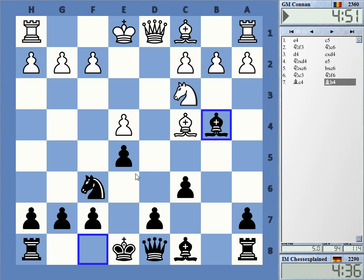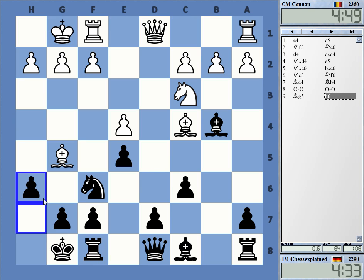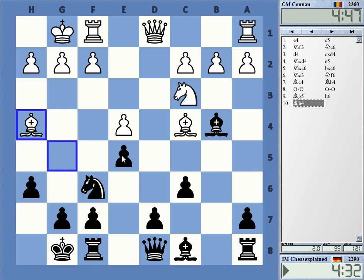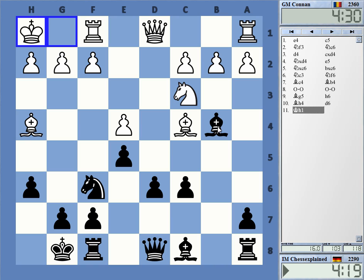That's very uncommon — the capture. I wanted to play the Kalashnikov variation but it didn't happen; he took on c6 interestingly enough. So what am I doing here? I can play d6. F4 maybe is coming. I just thought maybe he can retreat the knight to a4 or something and let my bishop look stupid, but knight a4 is just completely bonkers.